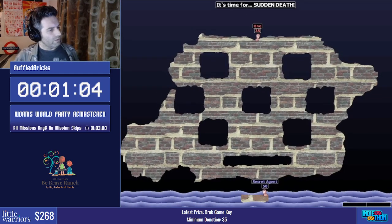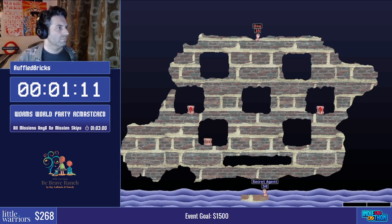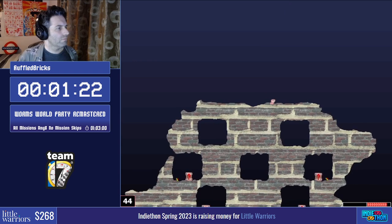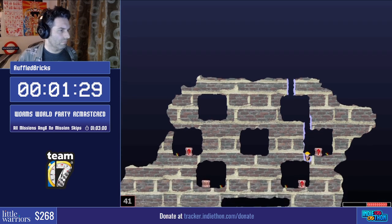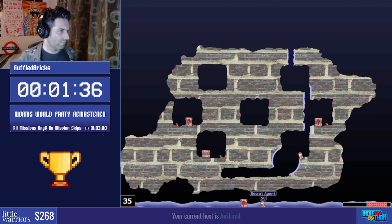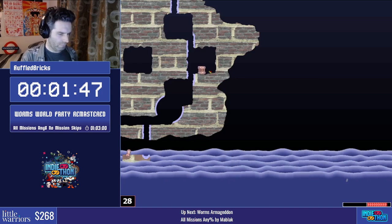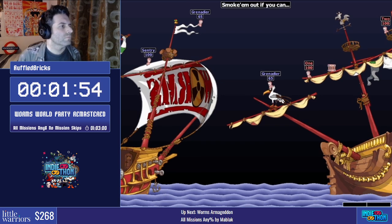Nicely done. You'll notice we're quitting out of missions really fast — that's called N-skip. We have to minimize the game once, which sometimes you'll see the game jittering a little bit, then we can press Alt+F4 at the very moment the final worm drowns or loses all its HP and that still counts as a win. For this one we're just drilling through to the bottom to kill that worm, and once it starts to drown we immediately quit out — still a win.